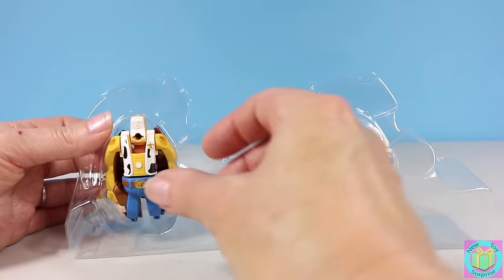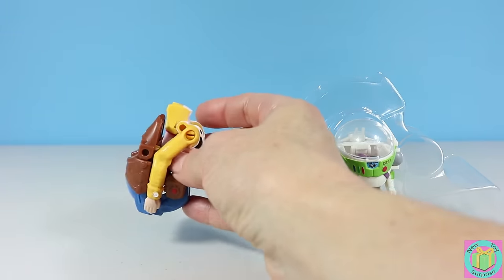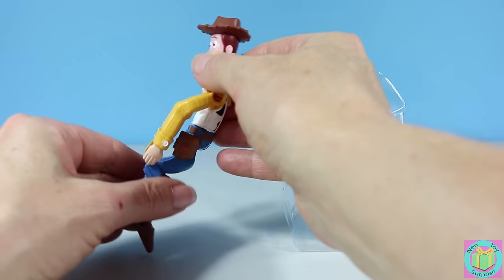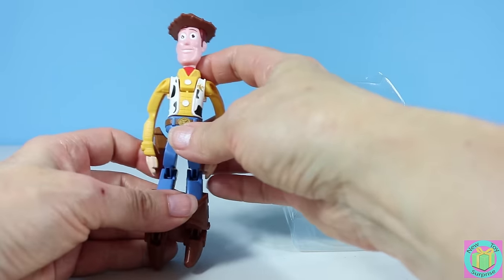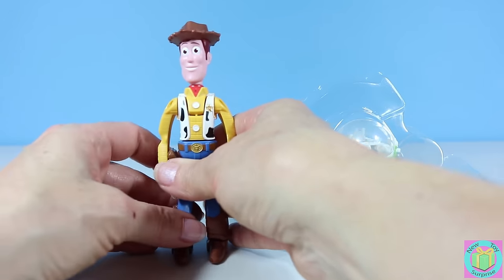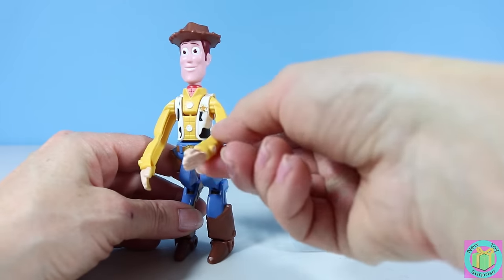Woody is an egg, and this is how we get him to hatch. Pull his legs down, and his head up, and then we twist his head — just like that. Put his feet down. Whoa! Woody looks super cool!